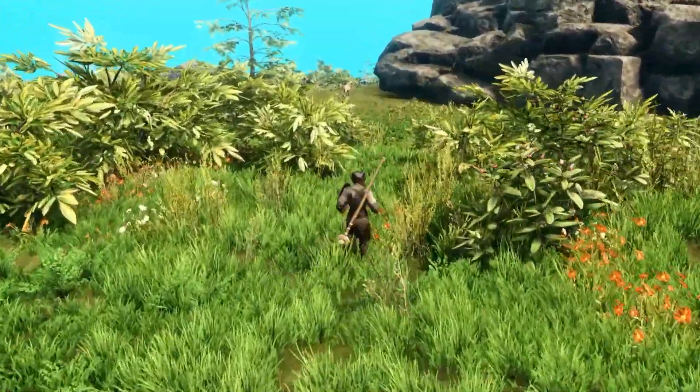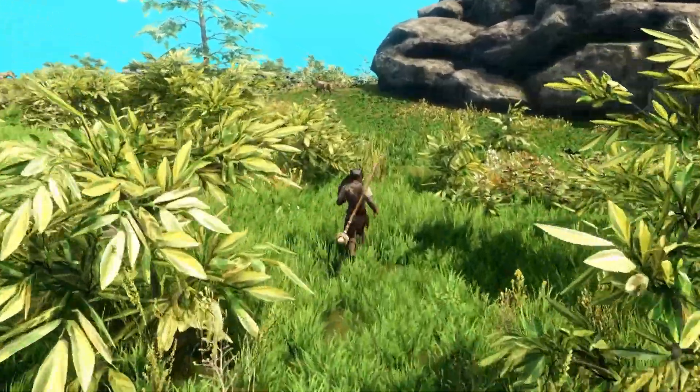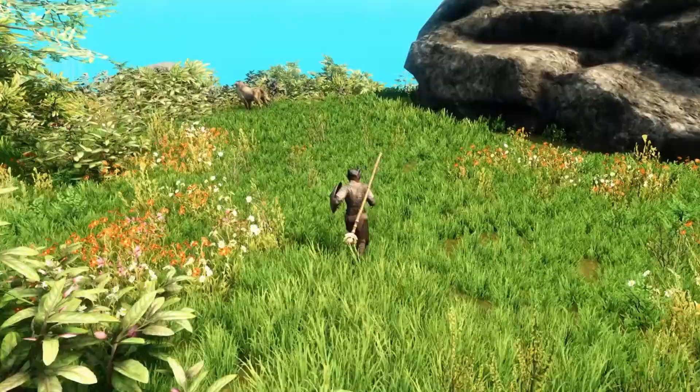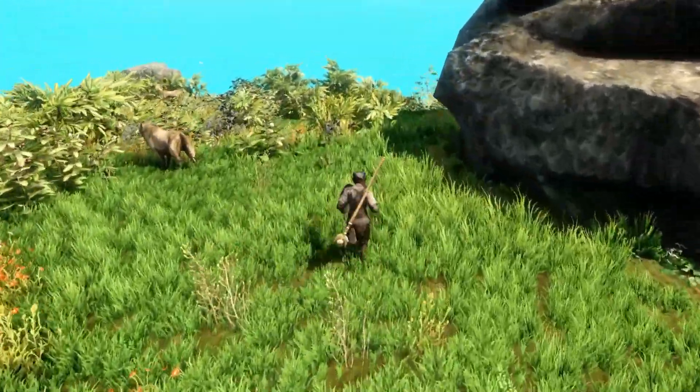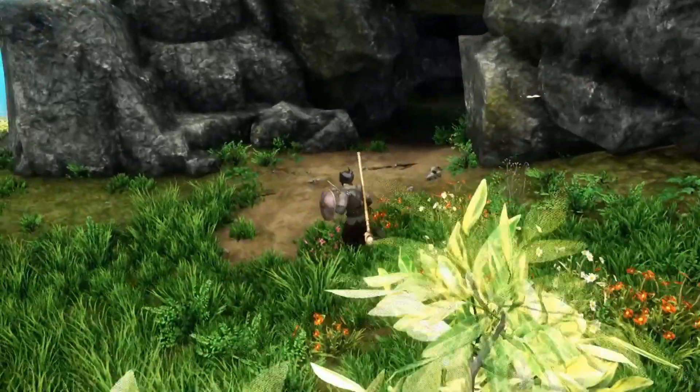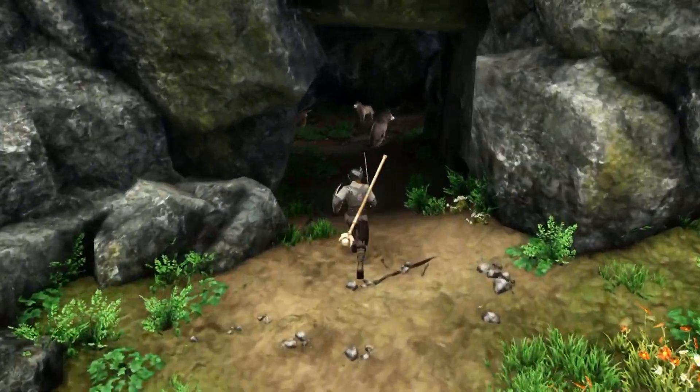Around this corner is the Full Moon Den cave. I think we have some wolves angry with us — I heard them. We go take a right; sometimes you can miss it and run right by it. It's this place right here.